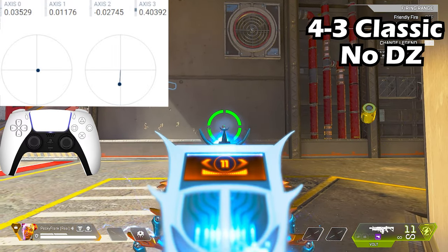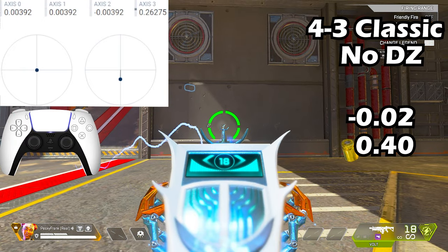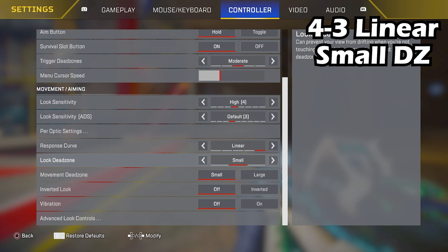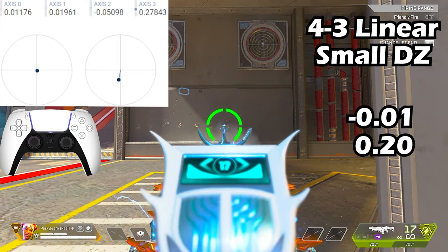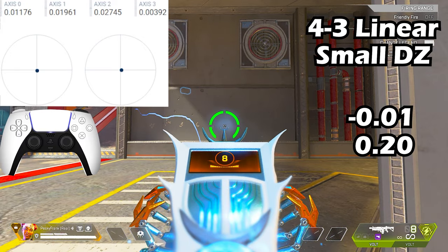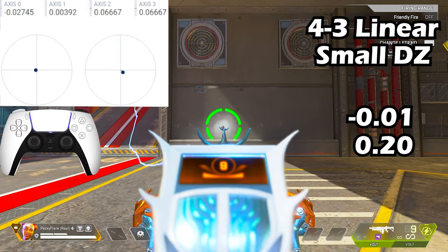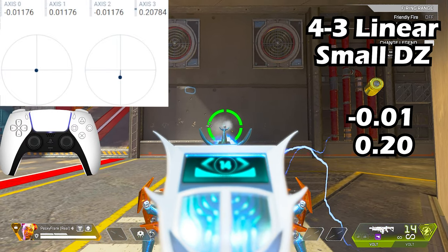To counteract the Volt's first 11 bullets on 4-3 classic no dead zone, pull your right thumbstick down and to the left to around negative 0.02 and 0.40. If you play on 4-3 linear small dead zone — the meta controller sensitivity that every pro player is switching to — pull your right thumbstick down and slightly to the left to around negative 0.01 and 0.20. Remember when you're practicing to pay attention to which shots you're missing. It took me about 20 minutes of practice until I finally got that first shape right.